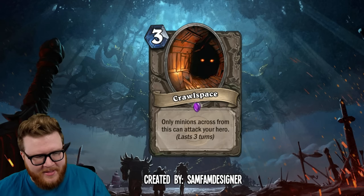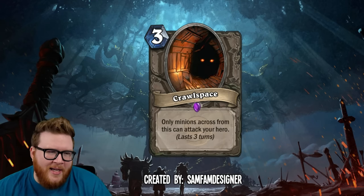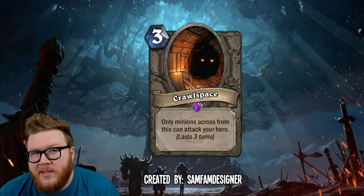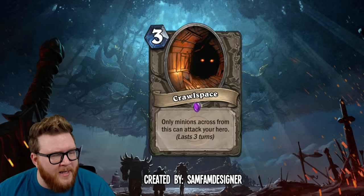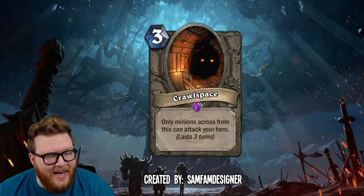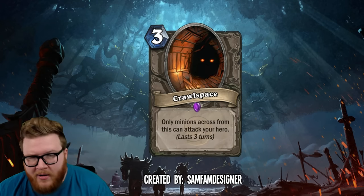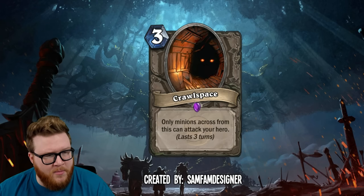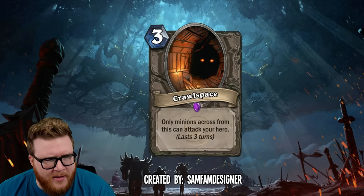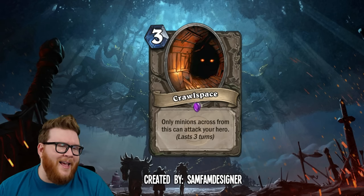Next up I like this one a lot. Sam Fam Designer gives us Crawl Space — a three-mana thing. It's not a spell or a minion; the way I'm envisioning this is you'd play it and it would just be dormant on board. This kind of looks like the portal-style cards we've seen a few times, but the text is the important part: only minions across from this can attack your hero, and it lasts three turns.